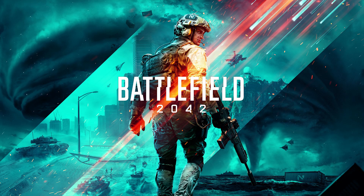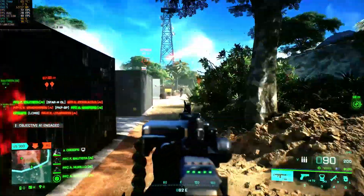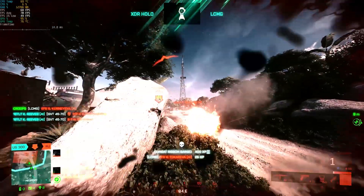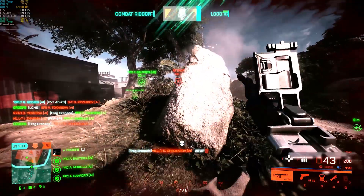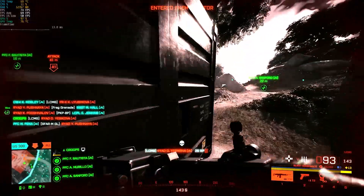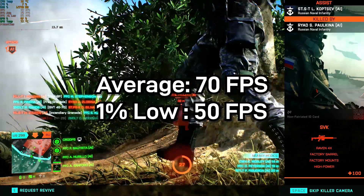We start with Battlefield 2042, which runs at an average of 70 frames per second, with a 1% low of 50 frames per second at the highest settings.